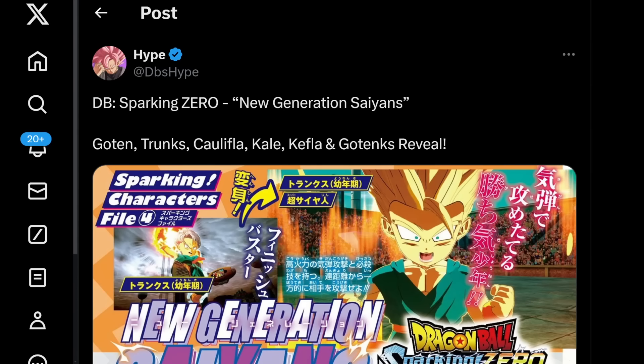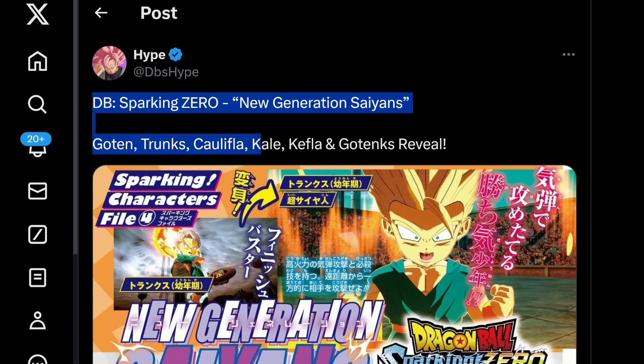Welcome back to the channel — we're here for some more Dragon Ball Sparking Zero. We just got this month's V-Jump scans. As always, massive thanks to DBS Hype over on Twitter — I'll have them linked down below in the description. Without further ado, make sure to drop a like and let's hop straight into it.